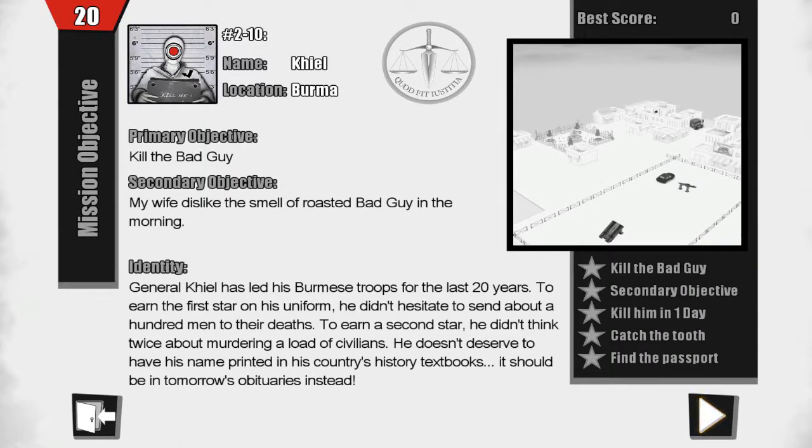So we are going to kill a guy named Kel, who's in Burma. Primary objective: kill the bad guy. Secondary objective: my wife dislikes — sorry, dislike — spelling error there — the smell of roasted bad guy in the morning. His identity: he is General Kel, he has led his Burmese troops for the last 20 years. To earn the first star on his uniform, he did not hesitate to send about 100 men to their deaths. To earn a second star, he didn't think twice about murdering a load of civilians. He doesn't deserve to have his name printed in his country's history textbooks — it should be on his obituary instead.